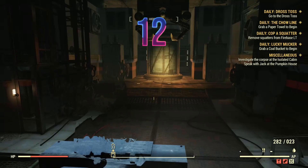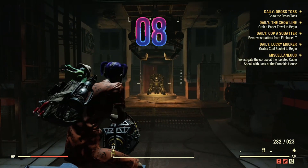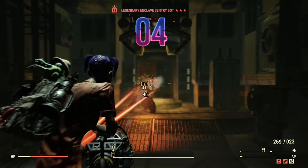All you need to do is kill the sentry bot — either you can wait for it to appear, or you can go press the red button on the wall. In this case I'm going to wait for it to appear. It is a three-star, so that's good. And there we go — done it under a minute.